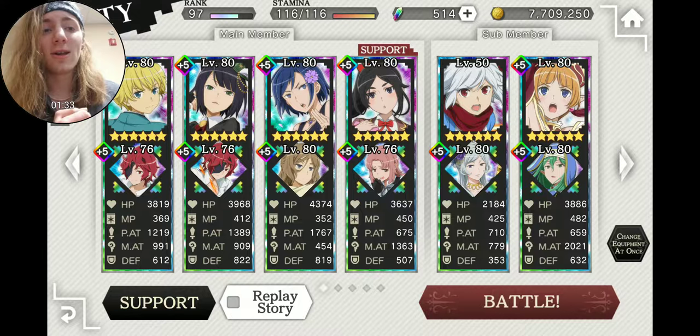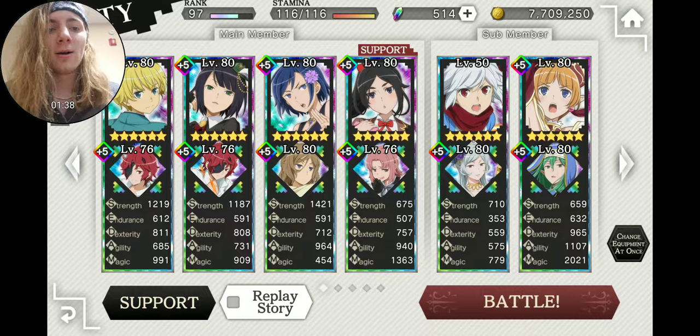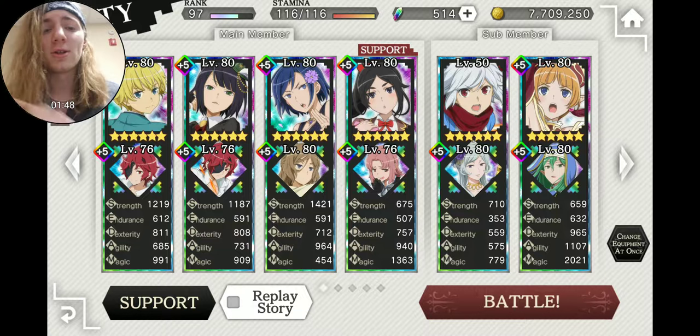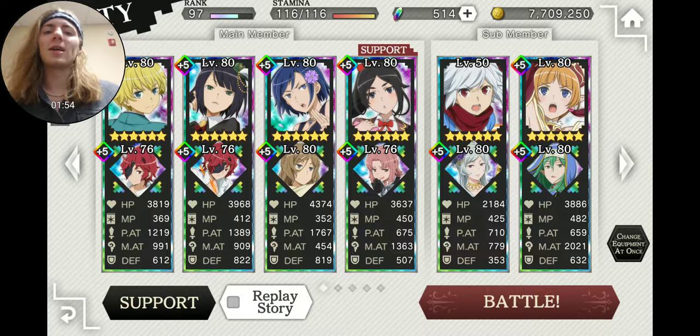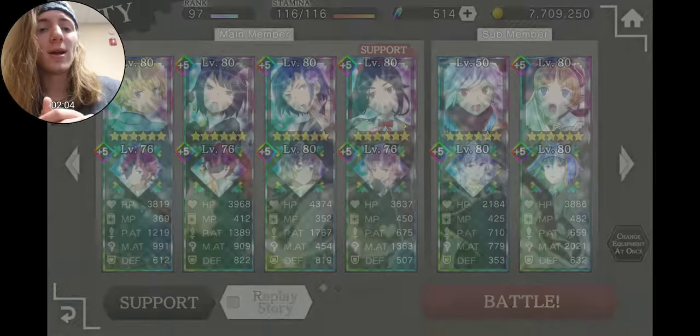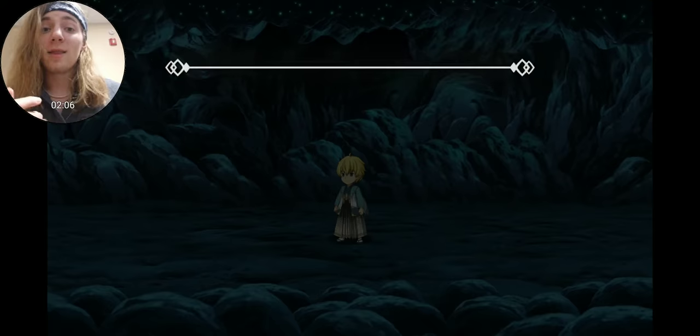That is the Misha assist currently on my Makoto. So we have Valentine's Makoto, the free Shakti, Christmas Chloe, and New Year's Finn, and then just a bunch of three-star units. The Naza is an event three-star unit — she's just a healer. You can use Mayak for the heal if you want. There are a bunch of different options, but this team does S rank, so I'm just going to go ahead and play.